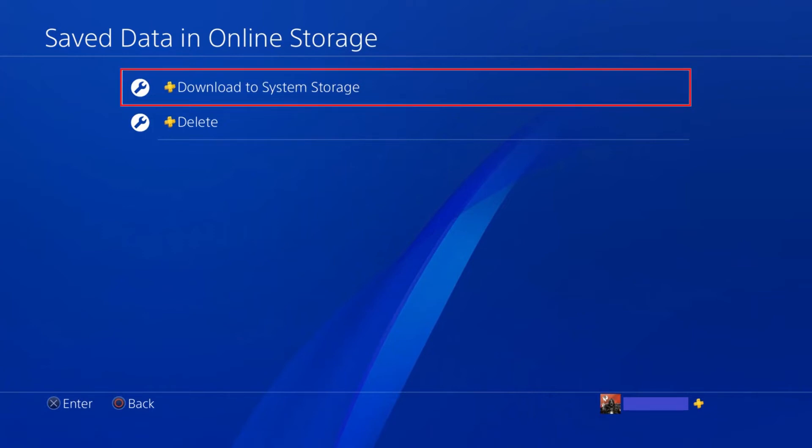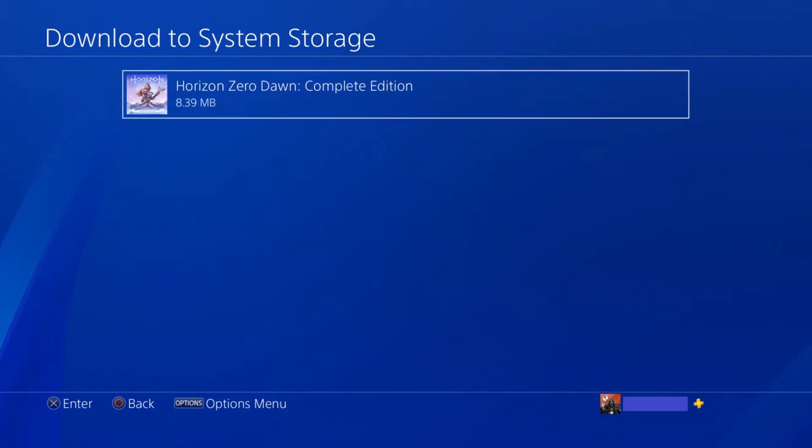Step 4. Choose Download to System Storage. A list of the games where you have files saved to your online storage cloud appears.